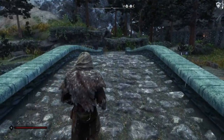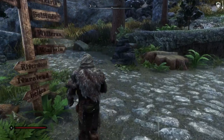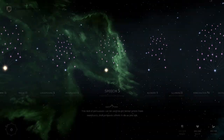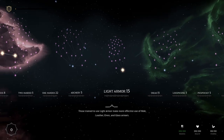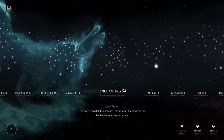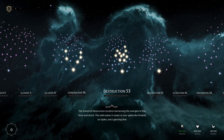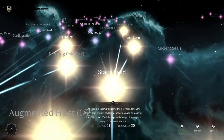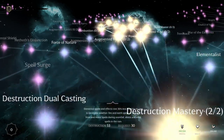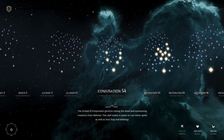We're going to do Bleak Falls Barrow and see how that works. The character just turned level 11. We are getting four perk points for every three Sky Shards that we discover. I've put most of those into Destruction and Conjuration, so we have our electrical powers here, also using ice and lightning. And then for conjuration, the bound weapon, and we've got some abilities here for raising the dead.